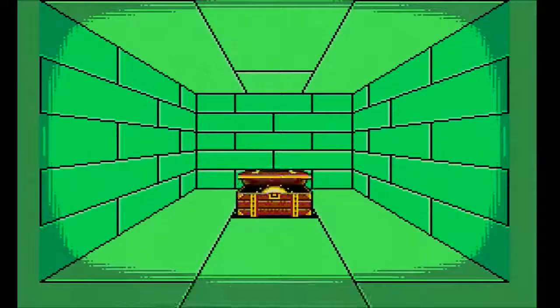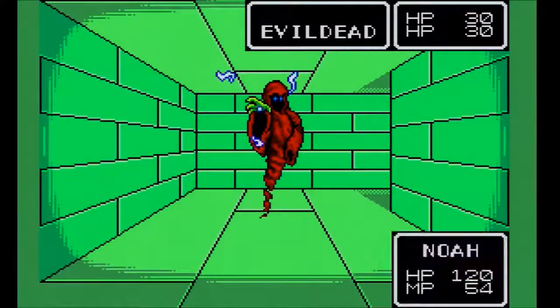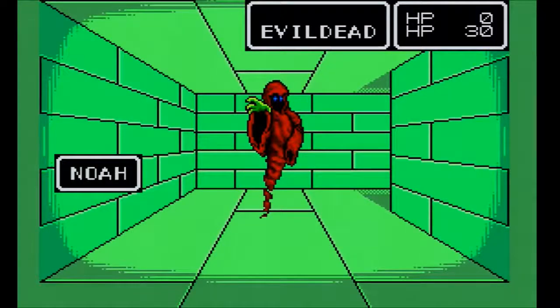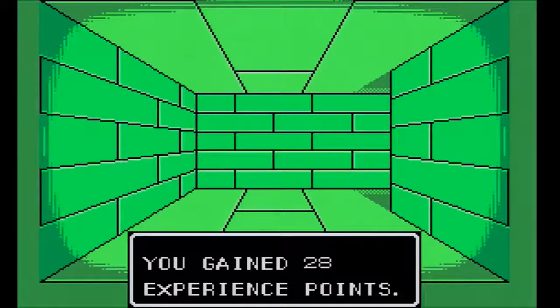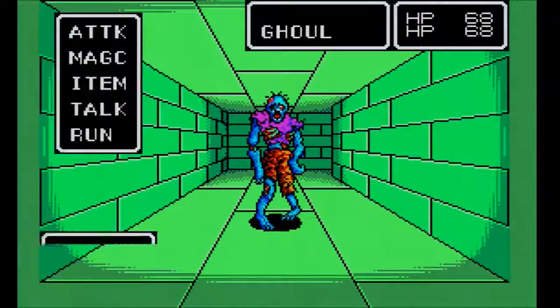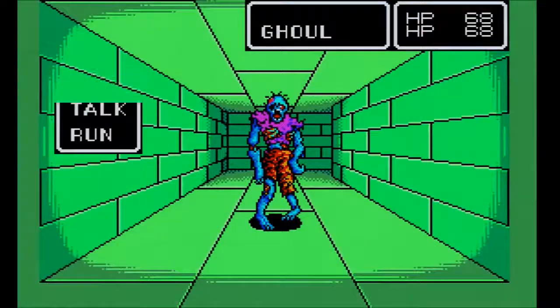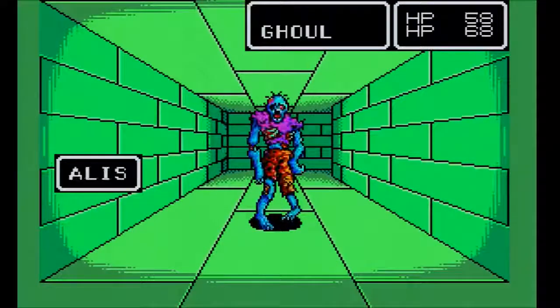We're essentially on the quest here for the Laconian Sword, which is the most powerful weapon in the game for Alice. It's going to actually help get her up to her maximum strength, and as we continue to level her up her strength will continue to rise — it's the most offensive power she'll be able to have in the game. That sword is buried deep within the depths of this place, and this particular dungeon is absolutely filled with pitfalls.